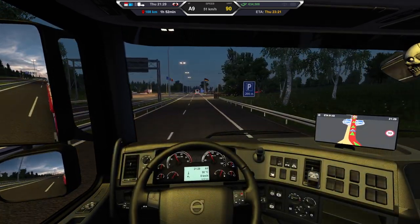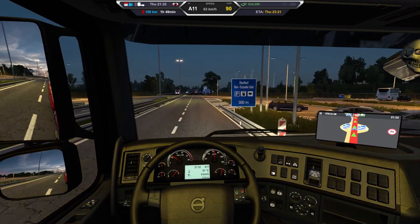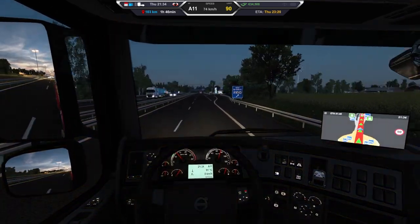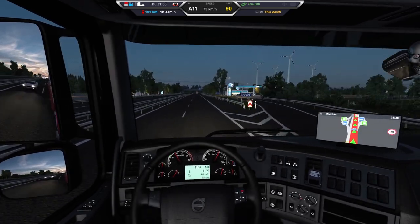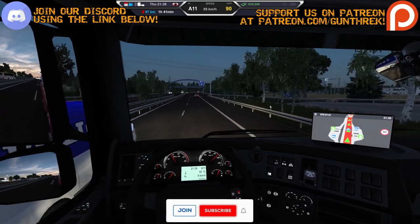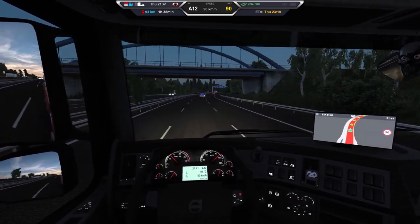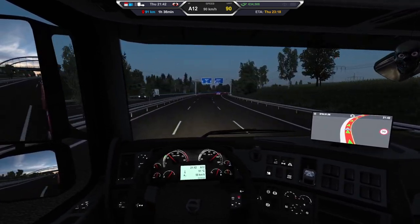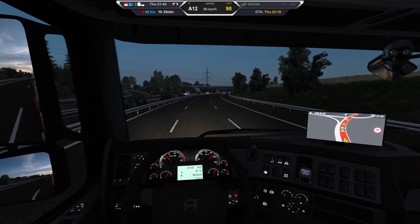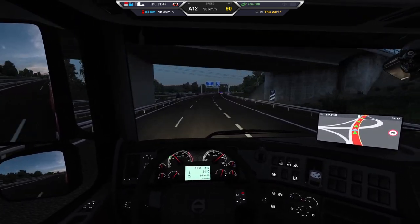The only part about using a yoke is all this correction I'm having to do because I end up over-correcting. There's no way to set it up in a way that feels realistic — even with my dead zone in the trucking software turned all the way down, there's a physical dead zone in the yoke before it starts sensing things. I have to turn it a little bit before the actual sensor picks up the movement, and then all of a sudden there's a high amount of sensitivity. It's not intuitive, and there's no good way to fix it other than getting a steering wheel.